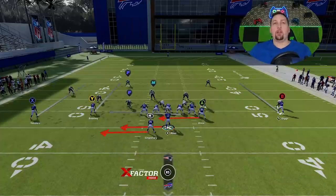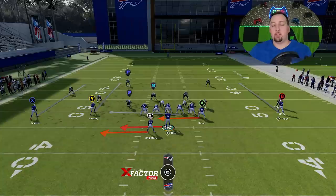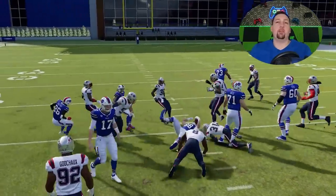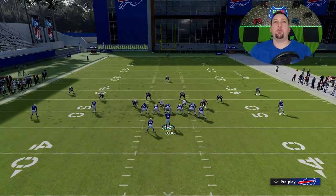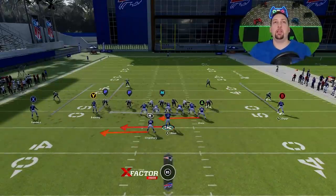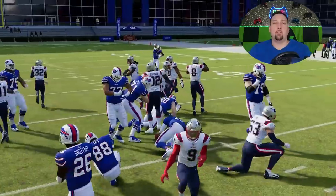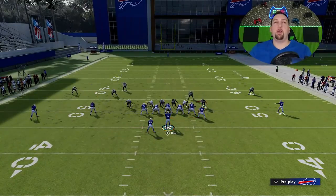The number one play is the shovel option — the star of this video. It's all about the running back. You can keep with the quarterback and I'm going to do something with the QB that makes this play harder to stop, but ultimately you have the option: left bumper for running back, right bumper for tight end. I don't find it makes a lot of sense to pitch to the tight end. The shovel option is most used in the NFL in short yardage situations — you can see I did get that short yardage there.